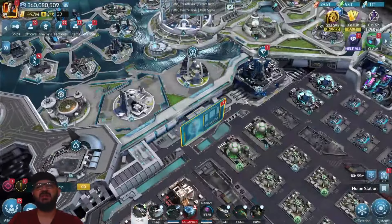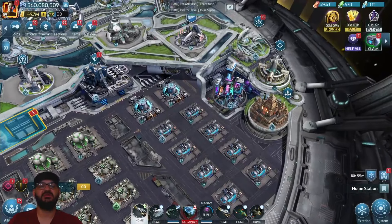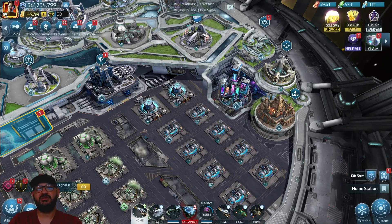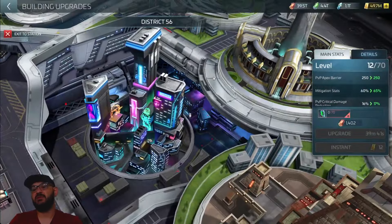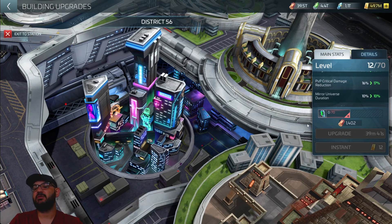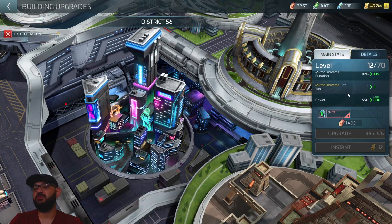The first addition is a building, which to me is a great addition to the game, especially for diving into the Mirror Universe. If you're the type of player who wants to explore the Mirror Universe, it gives you a little extra time in there. As you level it up, you get your PvP barrier up, your mitigation stats up, your PvP critical damage up, mirror vendor time up, and you get power. We finally have a city within our station.